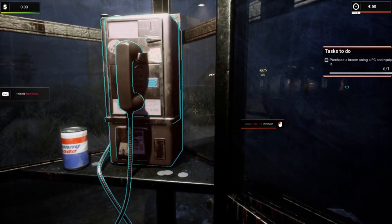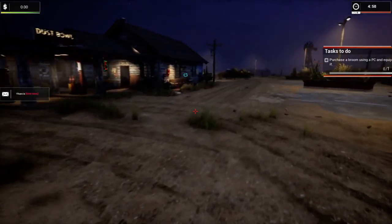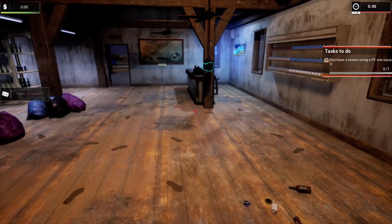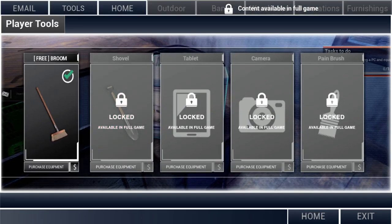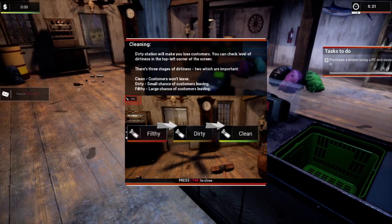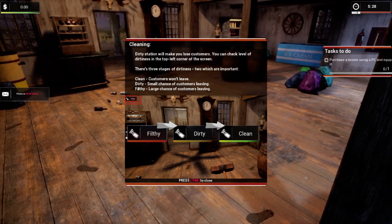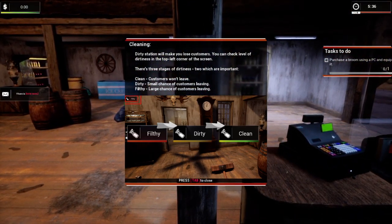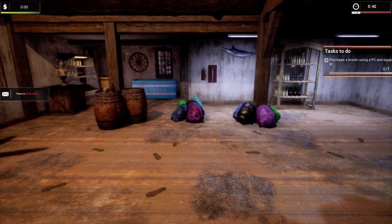It says it wants us to go over to the gas station. Okay, I guess this is it here. It says purchase a broom on your PC. The game shows a dirtiness meter — when it's clean it has meters for all that. The customers will say something when they come to the gas station about it being clean.